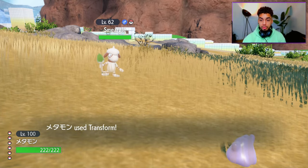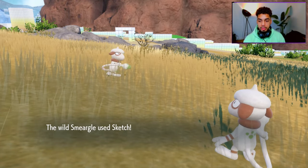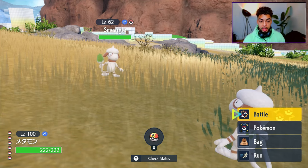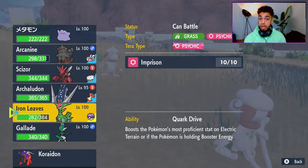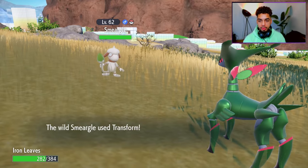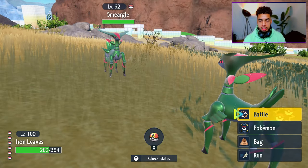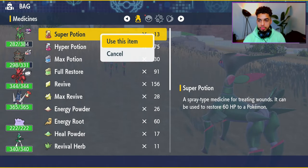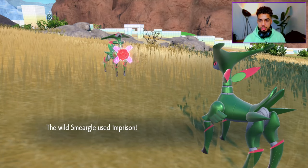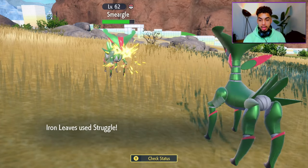Now that you're in the battle, you do not automatically transform — that's why you don't want the Imposter ability. You want to manually use Transform. I need to outspeed the Smeargle, otherwise it fails. Smeargle is going to use Sketch on me, which will sketch Transform. Now I switch into the Pokemon holding the item I want to clone — I switch into Iron Leaves. It transforms into Iron Leaves. Now we have to make Smeargle move first, so I use an item to heal. It's going to use Imprison.